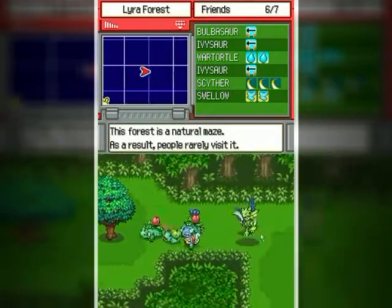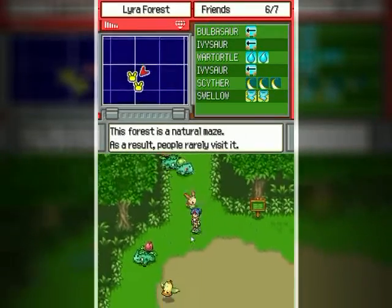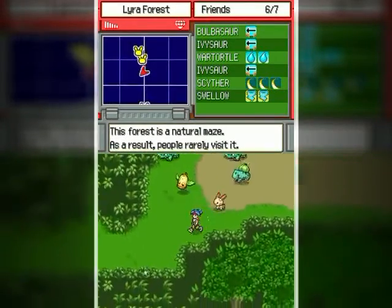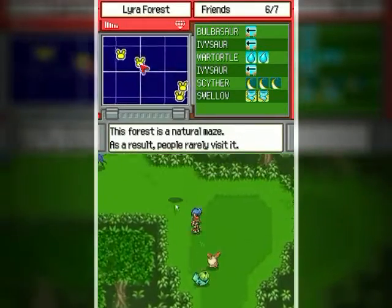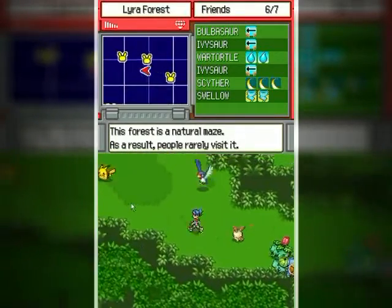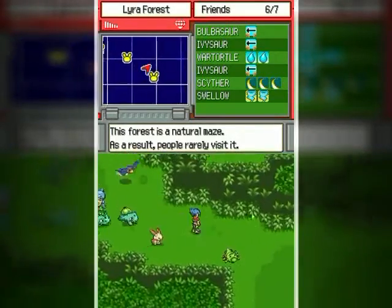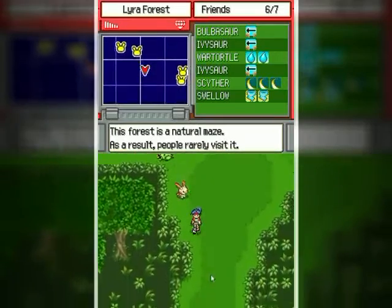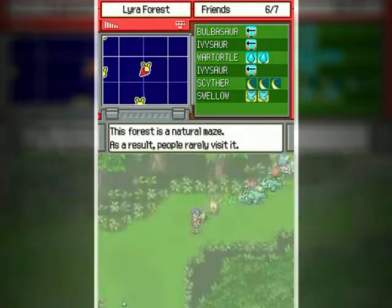I was gonna say without getting slurped up by a Weepinbell. At the end of this, where we found Gordor, is a Victreebel and we absolutely have got to get that one for our browser. I took another hit — I know it's been a while since I've been through here in the walkthrough, but still I should know the game better than that.